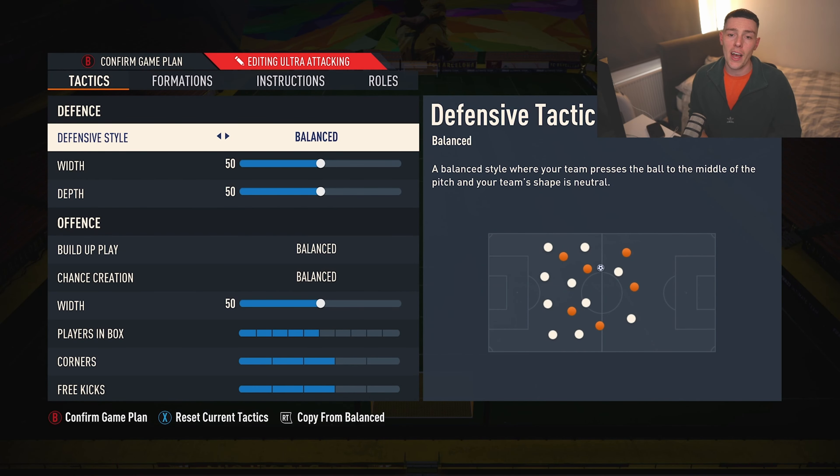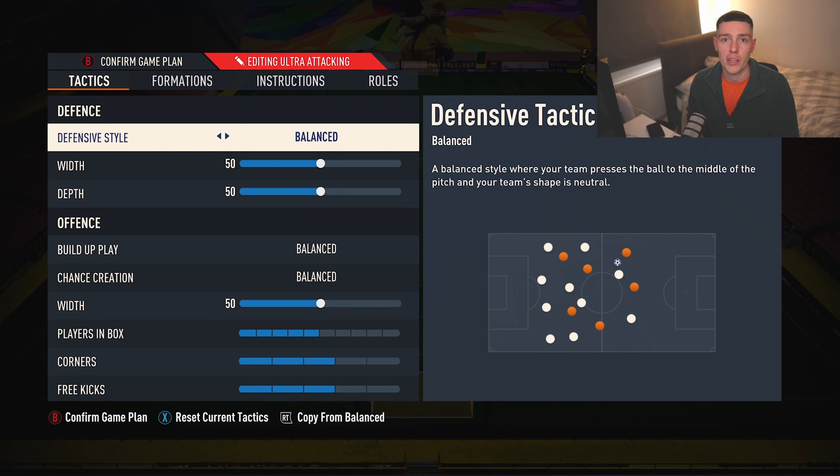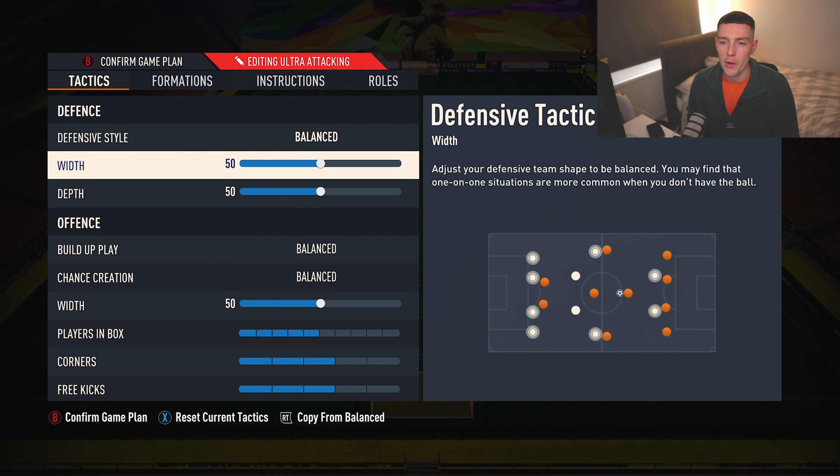The defensive style — we need this on 'Unbalanced.' The reason for this is we're trying to keep our defensive shape as well as our stamina, because you don't want to be burning your stamina out too soon. It's a brilliant press formation because you've got those four bodies in midfield, and it works very well at the top level.